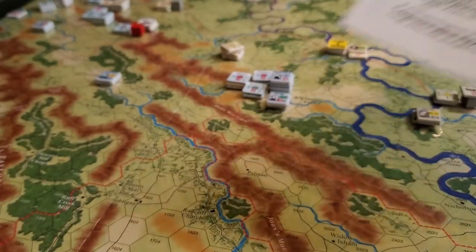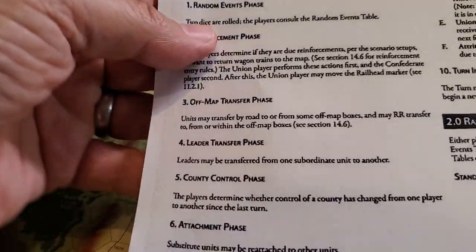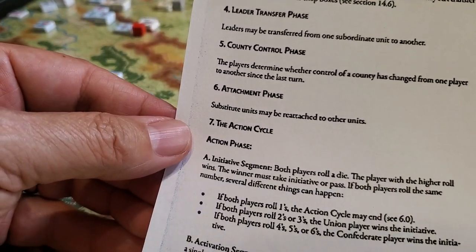One thing I thought would have been nice for this game — and probably for all these titles — is that you basically need to build a spreadsheet to keep track of all the VPs. In the scenario book there's a huge list: you get one VP every turn for this county, two every turn for that county, you kill this many steps and get points, you demoralize a unit and get points. There's a lot of extra work to keep track of VPs. I don't see a track anywhere to note them, so I may just model through this and not worry too much about VPs.